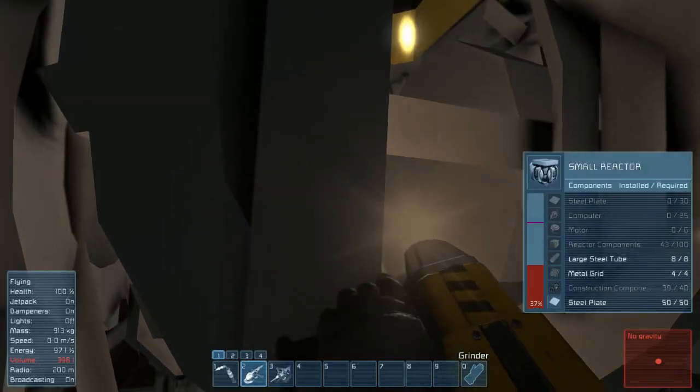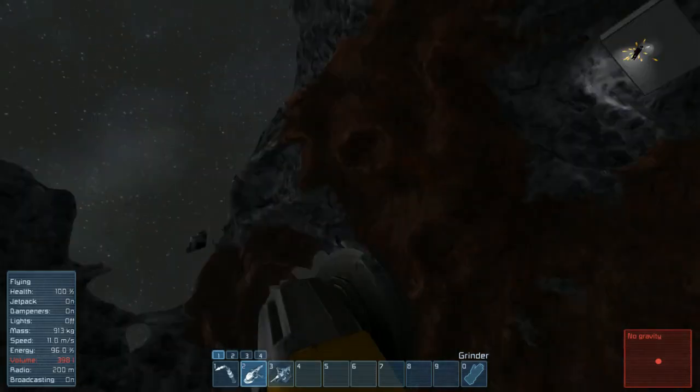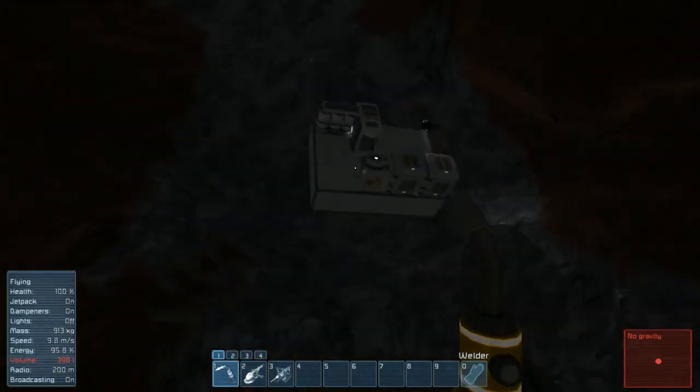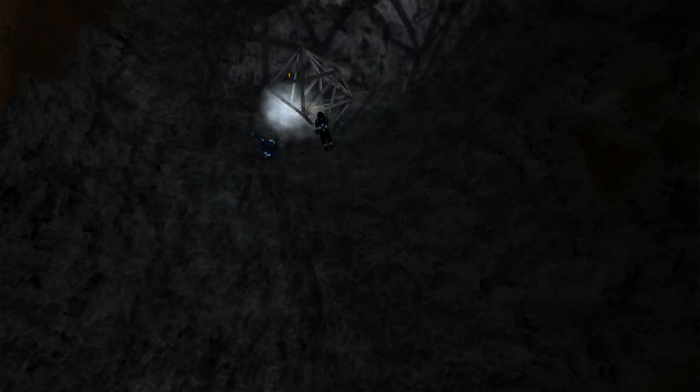The practical upshot is that we can easily put a lower bound on how many trips we need to make to transport each block down to the base by adding up the volume of each component in it. For our starting base, we need to start with a platform, which we can either build out of the armor of the spawn ship, or by mining, refining, and assembling iron into steel plates.